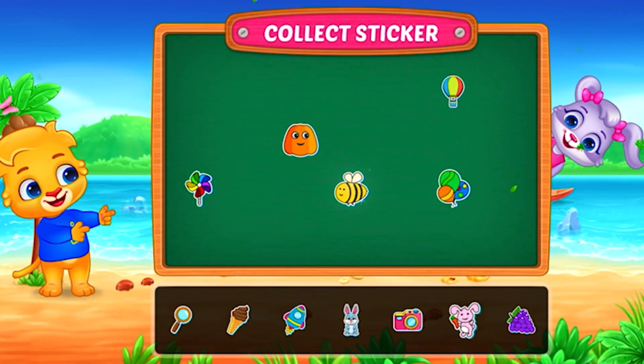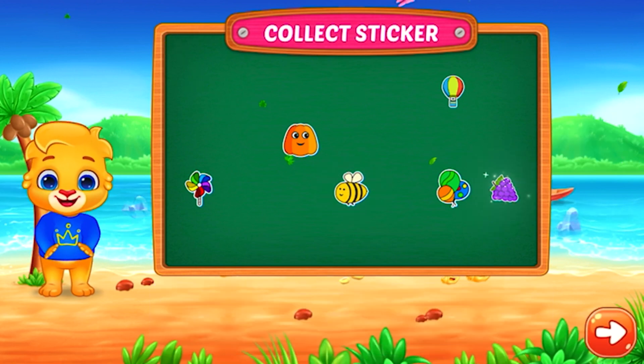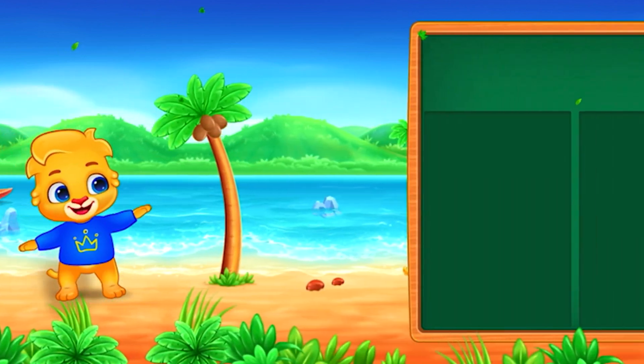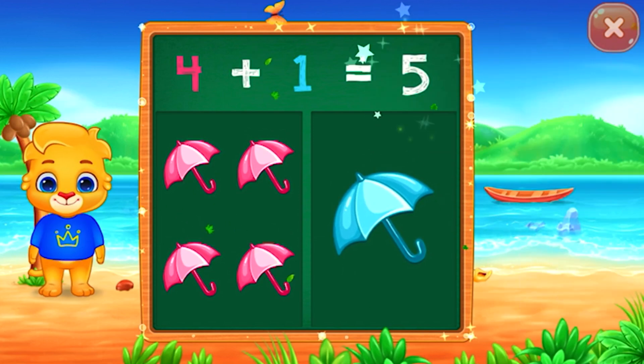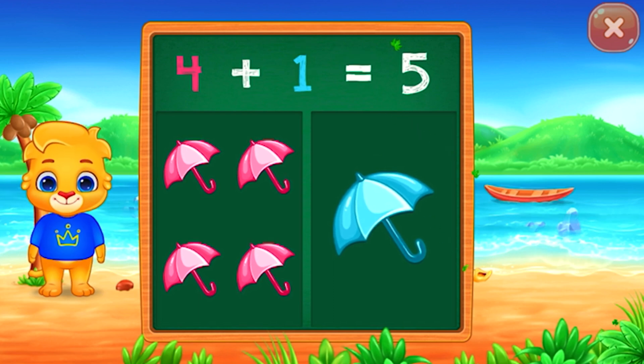Pick a sticker. Umbrellas. Five. Woohoo! Four plus one equals five.